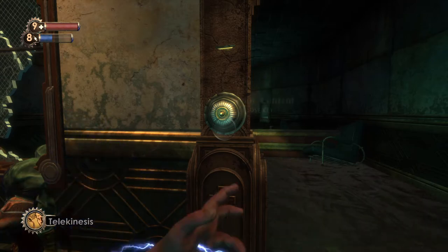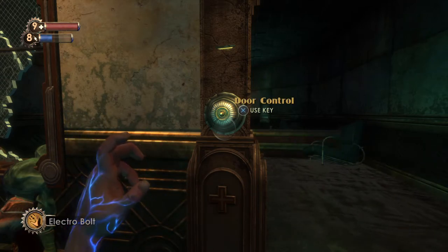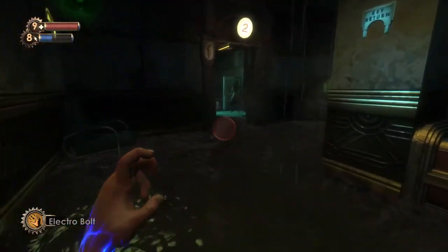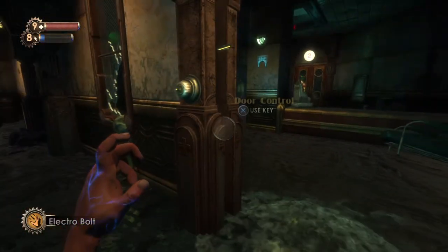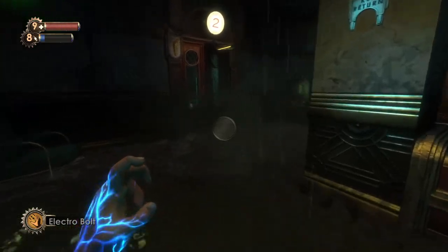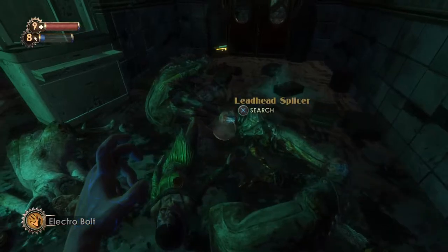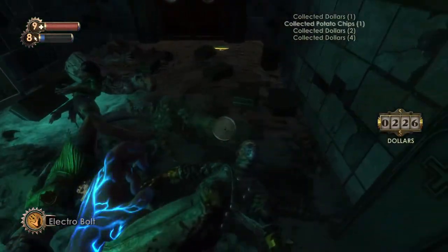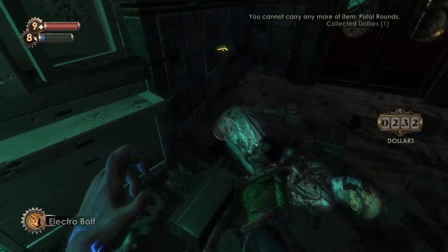Now see this button here — you can spawn splicers to appear, and you can do it as many times as you want. It's easier to use Electro Bolt because you can just one-shot them into the water. As you can see there are bodies and loot boxes which will have money, ammo, health, and all that kind of stuff, which is really cool.